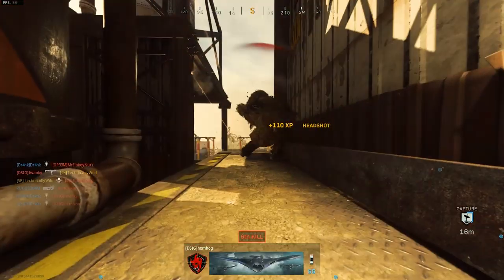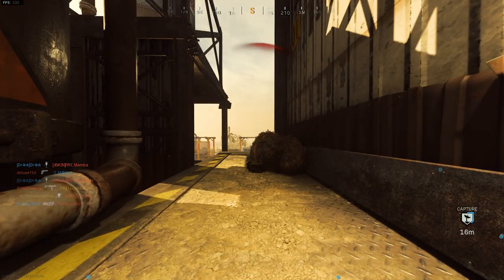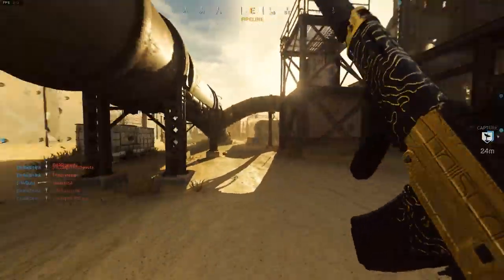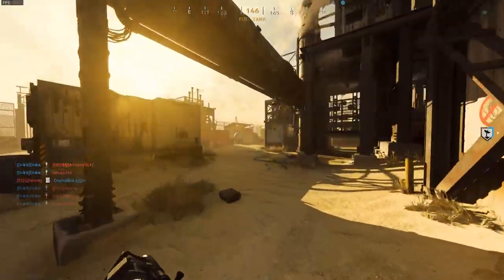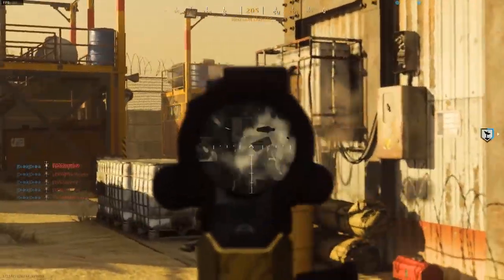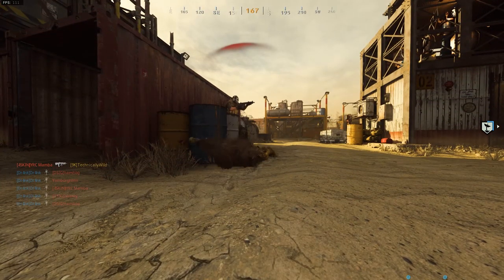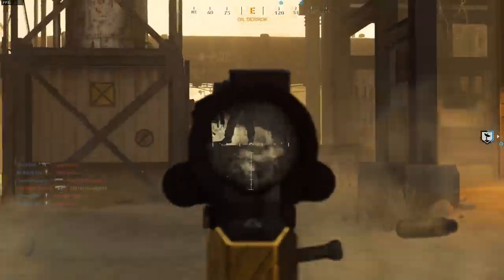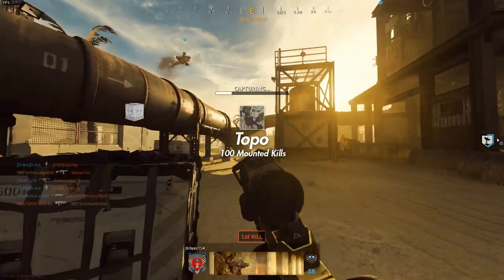Next is splinter, which is 100 long shots. This is the one time I didn't play Rust while doing this gun — I just hopped into a few games of Ground War, did my long shots there, and called it a day. Super straightforward: just make sure you have distance between you and the enemy and you'll knock that out pretty quick.